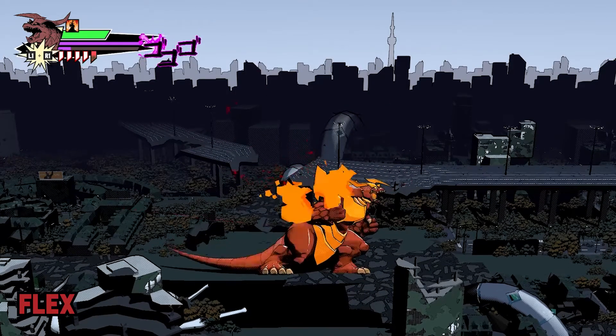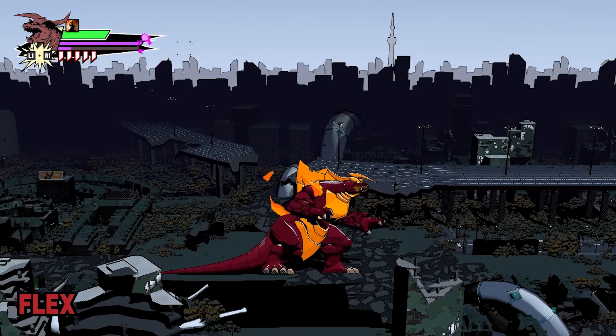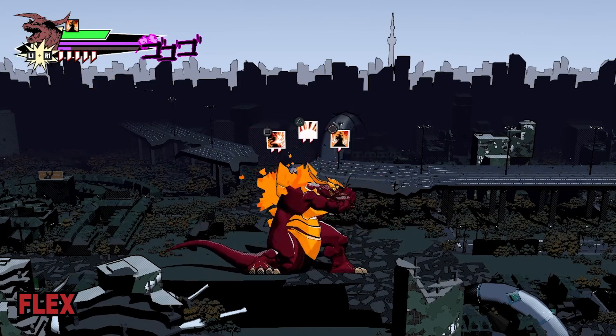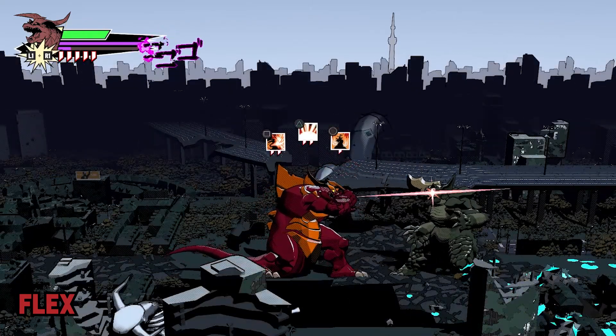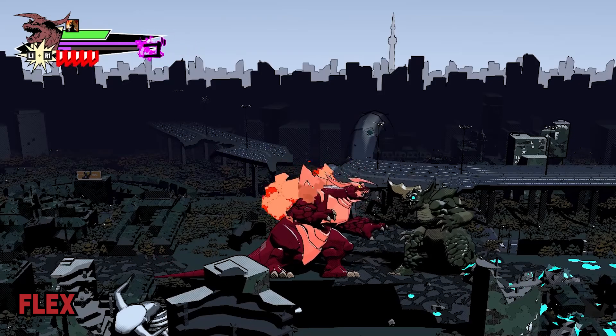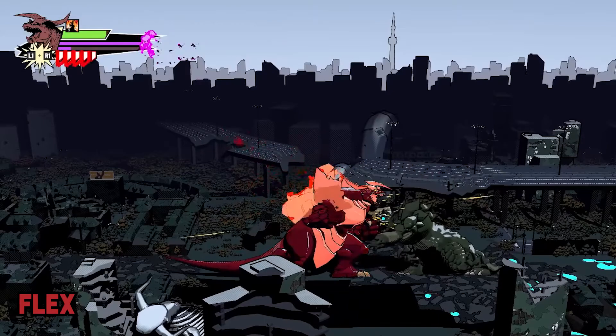Flex is Megadon's signature rage attack. He tenses up his body, increasing his temperature and causing him to glow. It increases his damage for a period of time, and can stack up to three times. However, if you get hit while performing the move, you immediately get a maximum stack, allowing you to quickly and efficiently reach your maximum damage potential. We call this the Flex Parry.